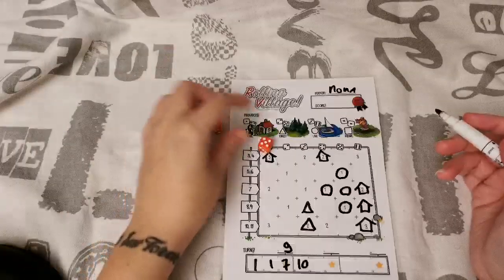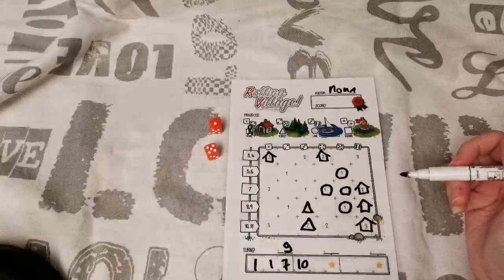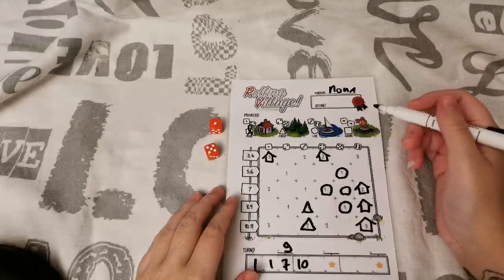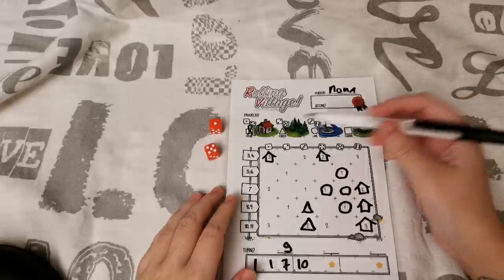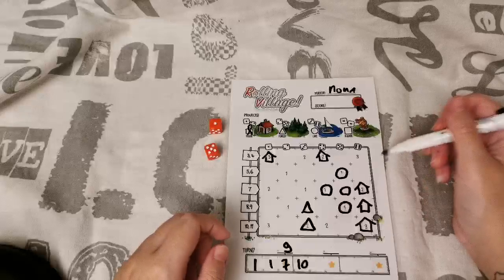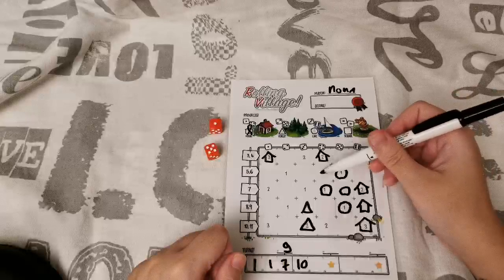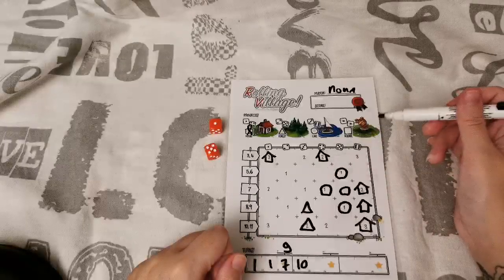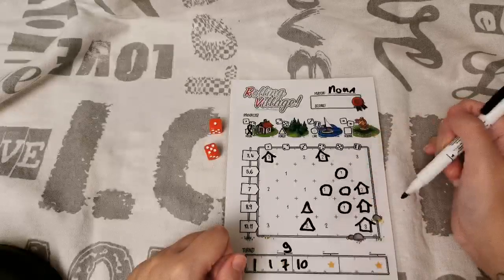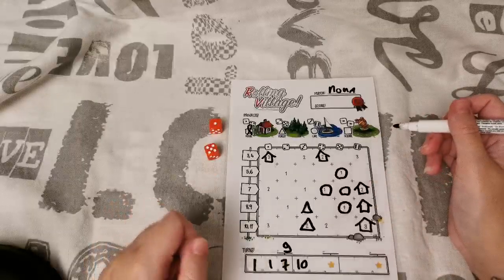Next turn — a 5 and a 1. I have to put a house in number 5 and a forest in number 5. By the way, if you place your bonus projects in the same row and something is completely full, you place it in one of the adjacent columns — specifically the most empty one. If they're both equally full, you can pick which one you prefer.